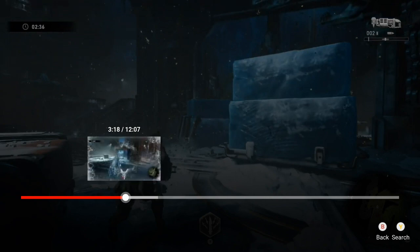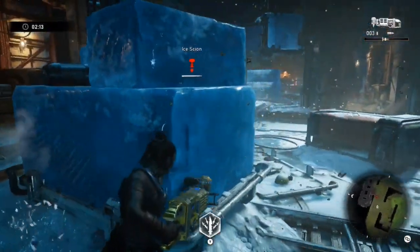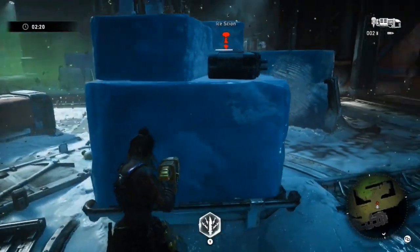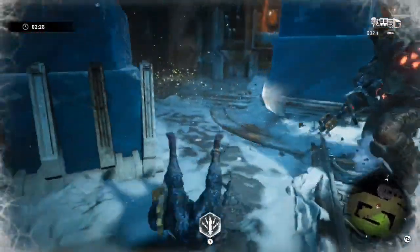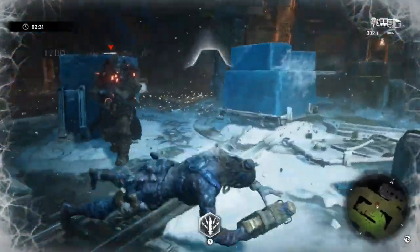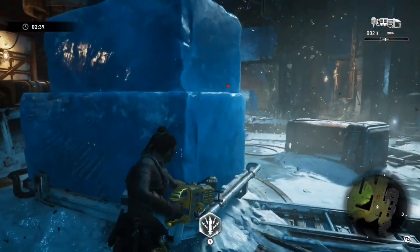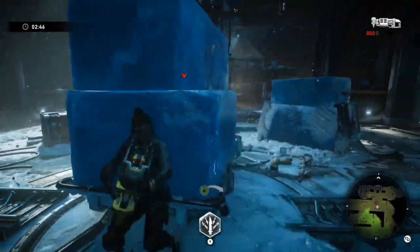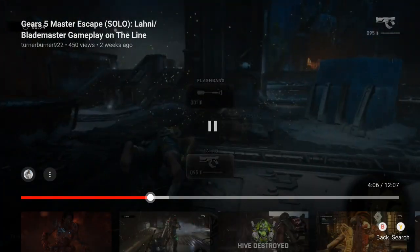He almost freezes me across the map. I still have a flash and a dropshot, but I need the flash for a future ice scion. So I need to kill him with just the dropshot and my melee. I'm waiting for him to get close so I can melee and then jump back, baiting him into swinging rather than shooting. He shifts a little too far out of my range — the game can cheat like that — so I have to back up and use the dropshot to lower his health.